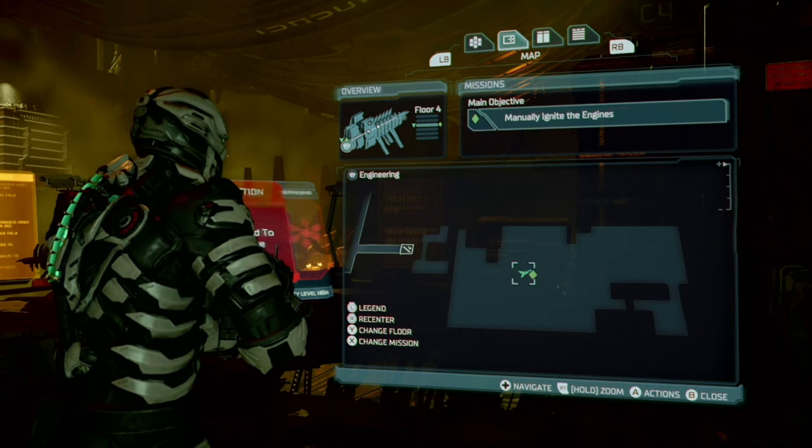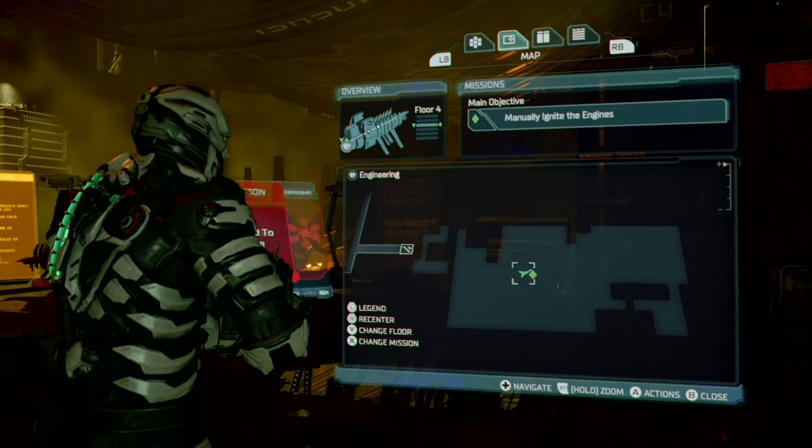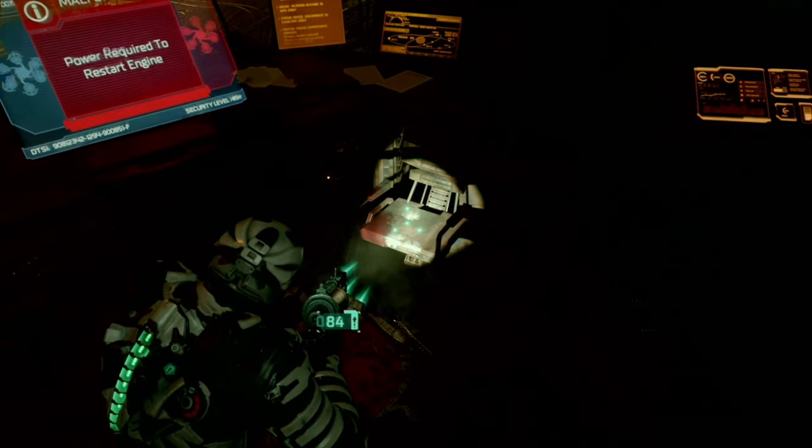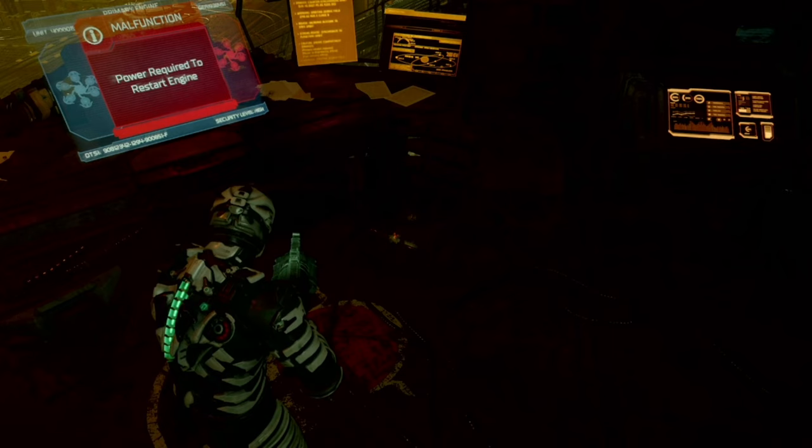Next up we have the schematic for flamethrower fuel. Right where you start igniting the engines at the control panel, the flamethrower fuel schematic is right on the chair.